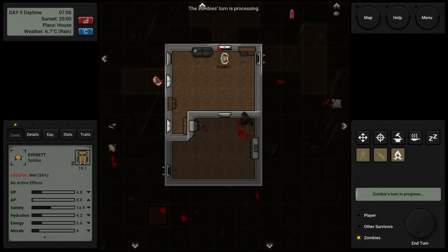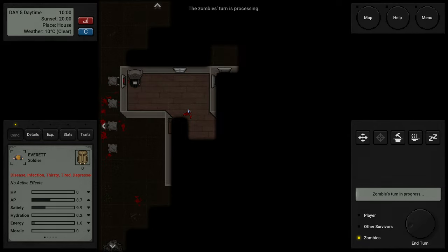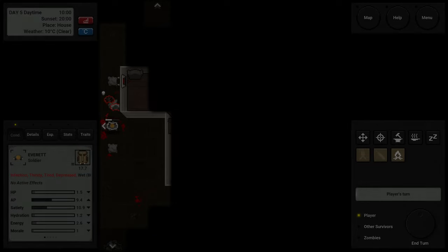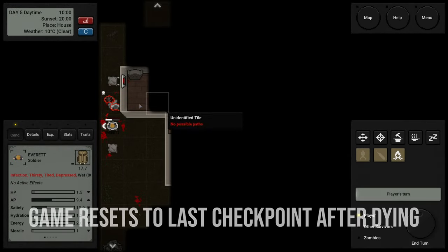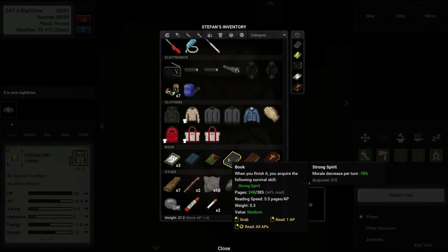The flashlight mechanic annoyed me. You have to charge it, and with each turn you need to go into your backpack and turn it on again. This process repeats every turn, as the game tracks how many times you've used it and how much battery you have left. Walking at night is more dangerous and problematic than it should be. I often tried to reach a safe place before nightfall, clear the area as much as possible, and then rest.